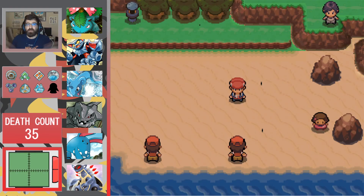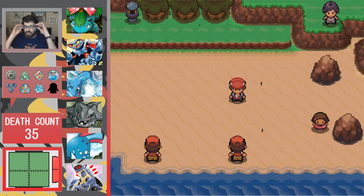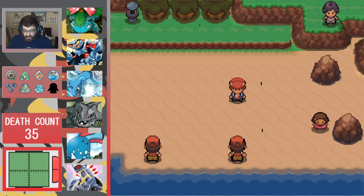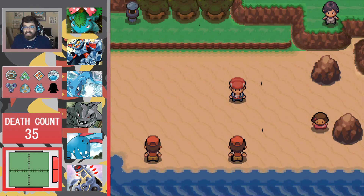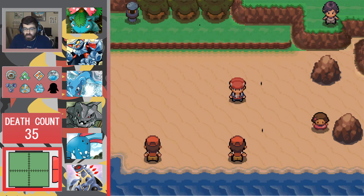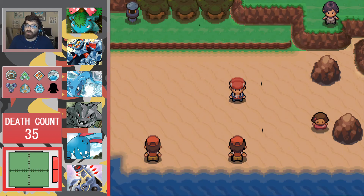Hey everybody, Chase of the Pierce Family here, bringing you episode 70 for Pokemon Renegade Platinum Nuzlocke. In the last episode, we made our way partially down Route 222. We are making our way down to Sunyshore City — or whatever it's called — to get that 8th badge, so we're going to see how that goes.